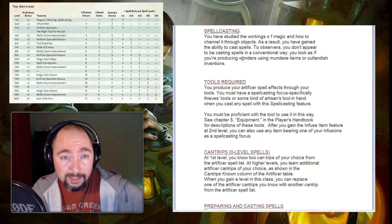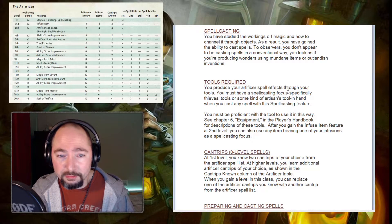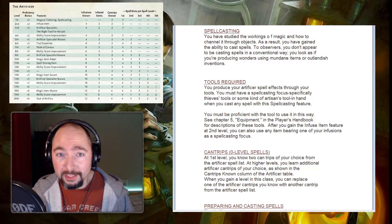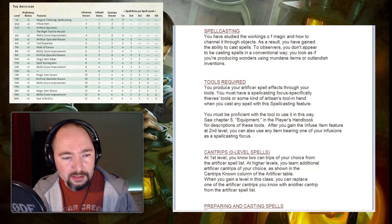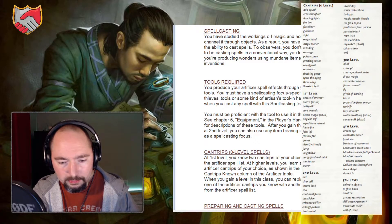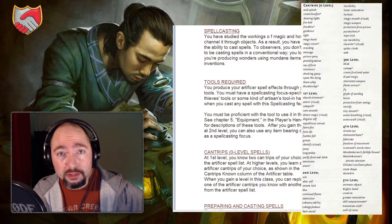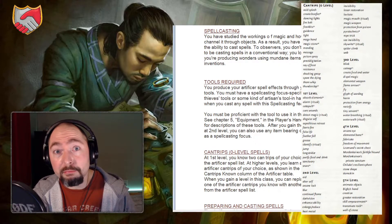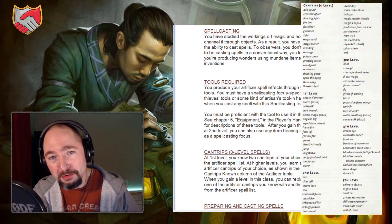Next at level 1 is the Spellcasting feature. You've studied the works of magic and how to channel it through objects. To an observer, you don't appear to be casting spells in a conventional way — you look as if you're producing wonders using mundane items or outlandish inventions. The Artificer spell list is pretty decent — actually better than earlier iterations in Unearthed Arcana — very utility heavy with a few offensive options. There are a lot of nice cantrips on the list, but you only start with two.